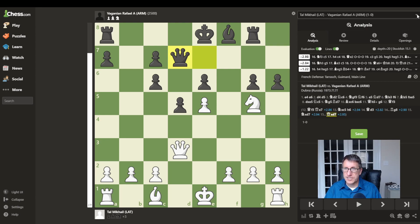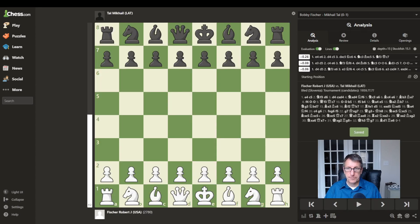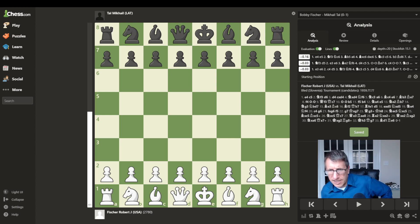The second game takes place in 1959, between Bobby Fischer with the white pieces and Tal with the black pieces, in a candidates tournament. Tal wins this game and would go on to fight in the world championship. Tal became world champion in 1960 by defeating Mikhail Botvinnik, and then they had a rematch in which Botvinnik won. Let's see how this game plays out.